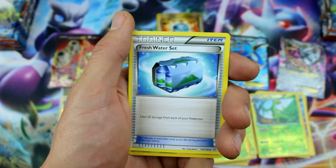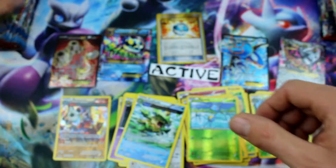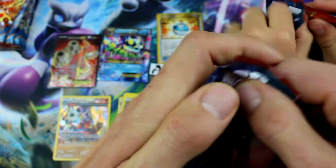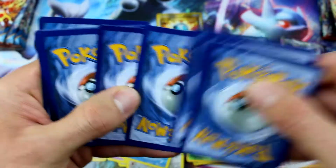Doublade, Teammates, Freshwater Set, Reverse Holo Surskit, and Ludicolo. Ryan, you picked the best boxes! And by the way, he was seriously weighing them again with his hands — it was the funniest thing. He's like, this one's light, this one's light.